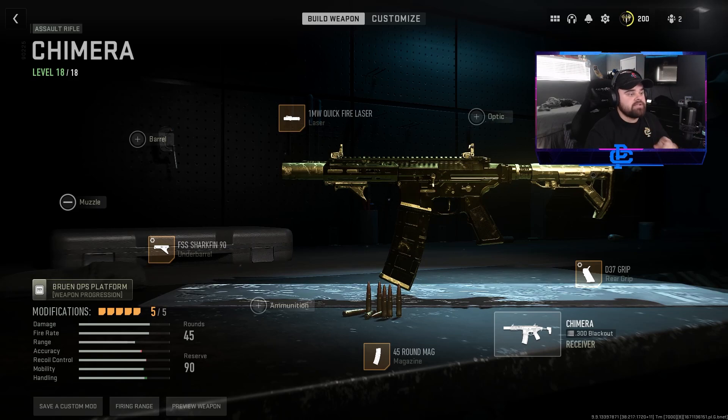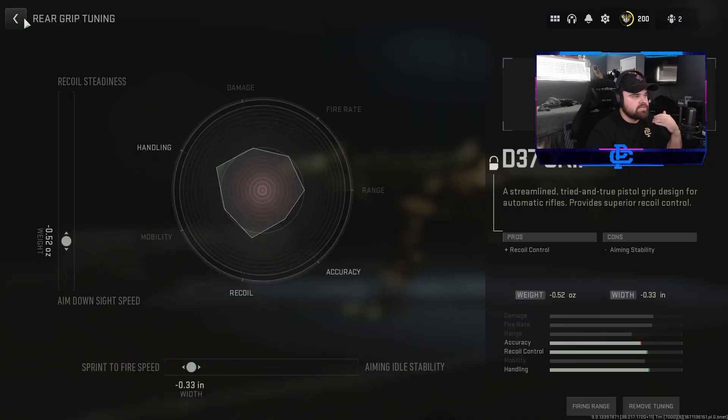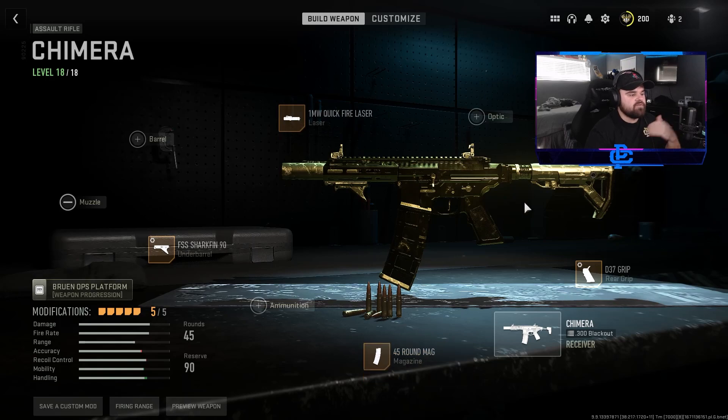I'm using all five weapon attachment slots, but I think I would actually only use three attachments if I really wanted to. You guys can see in the bottom left, it's barely a reduction in accuracy or recoil control and a huge boost in handling. This thing feels a lot like a hybrid between an SMG and an AR. I also tuned everything basically for ADS speed or some sort of handling buff — more ADS speed, Sprint to Fire speed, and then for the stock I got the Rabbit 8 stock for ADS speed and Walking Speed. And then I have the 1 milliwatt quickfire laser and the .45 round mag.